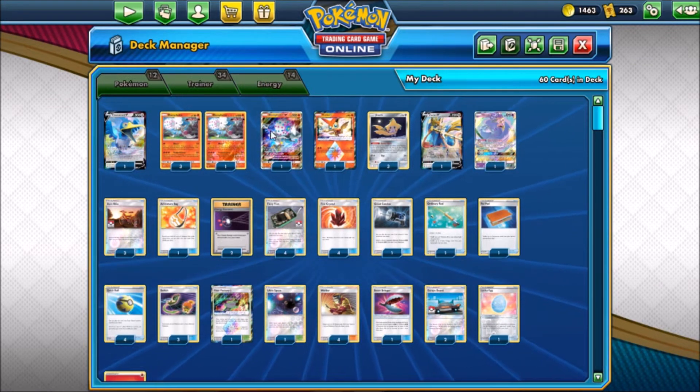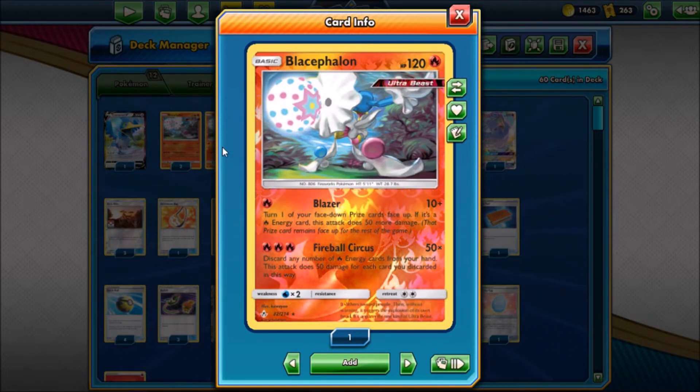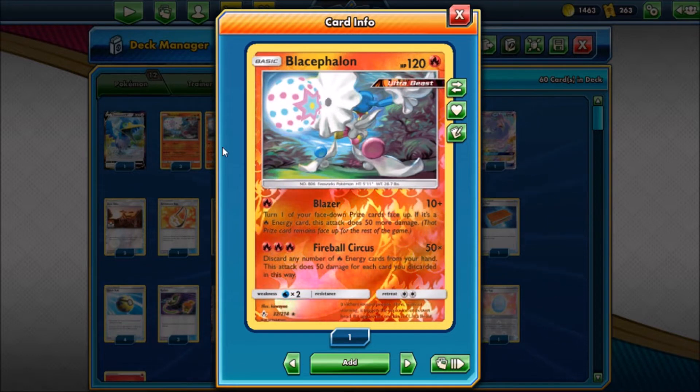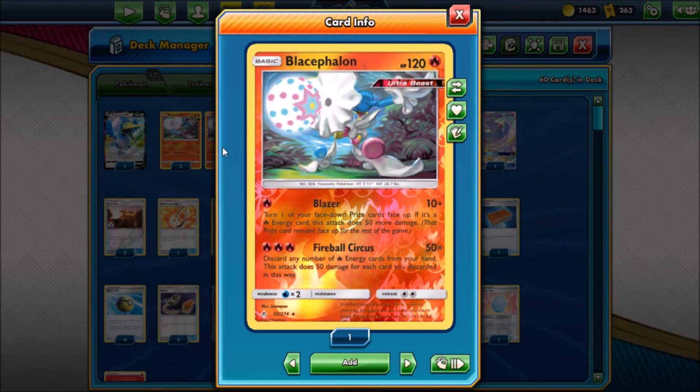So we're going to start this deck profile off by taking a look at Blacephalon, because this is going to be our main attacker. It has the attack Blazer — basically what you can do is you do 10 damage and turn one of your face-down prize cards face up. If it's a fire energy card, this attack does 50 more damage. So if you're able to hit a fire energy, this is a really good way to soften up some Pokemon or see what's in your prizes.